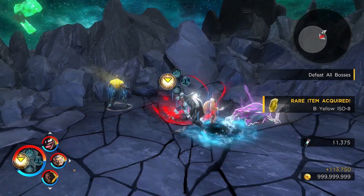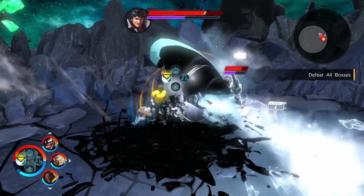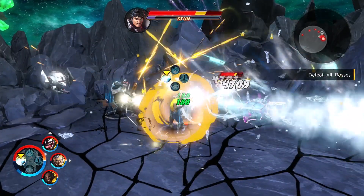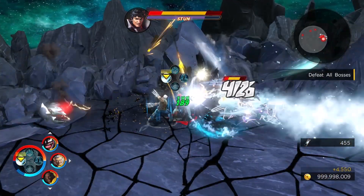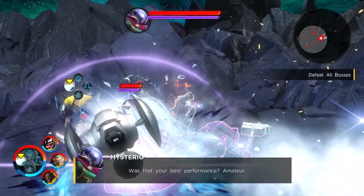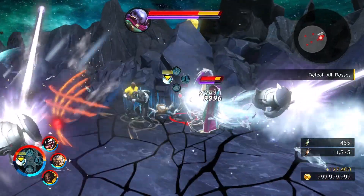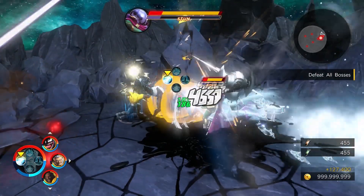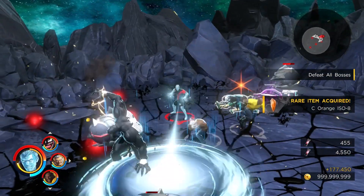What I'm doing is using his Arctic Blast skill, and I have equipped two of the Inflict status effect with less hit iso. What's going on is he is freezing the enemy, and then all that it takes is one synergy hit, and they go to stunned, and it's just absolute meltage.